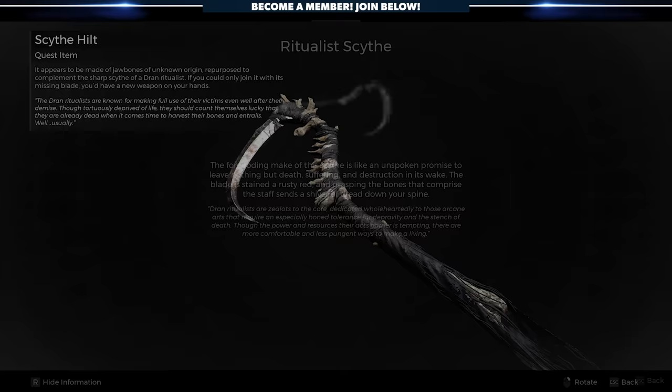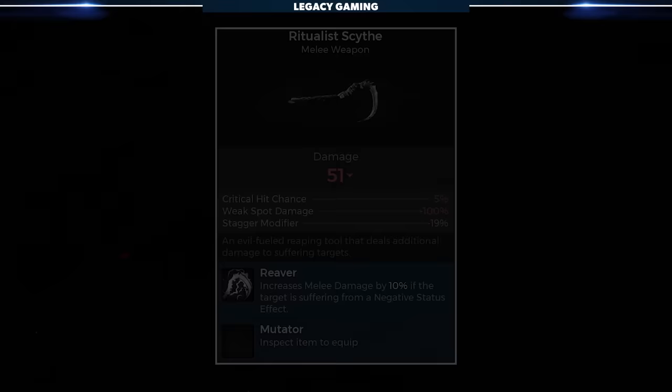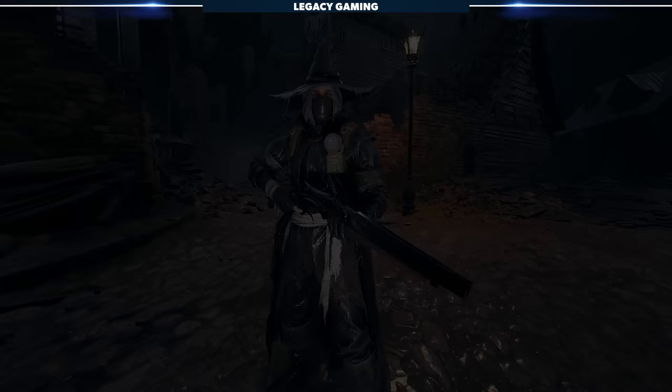This melee weapon has a baked-in mod called Reaver, which provides a flat 10% melee damage boost if the target is suffering from any negative status effects. To get the Ritualist's starting long gun, the Sparkfire Shotgun, you'll need to locate the Derelict Lighthouse dungeon, which you can access from the Drowned Wen.